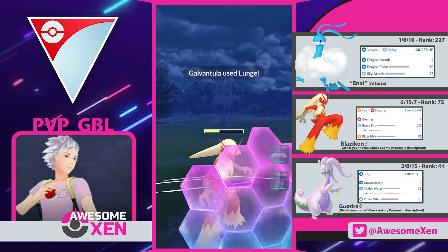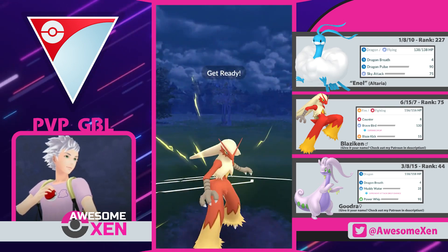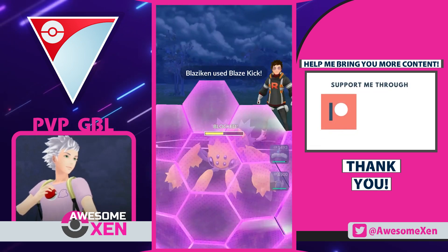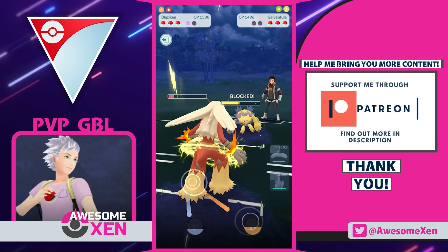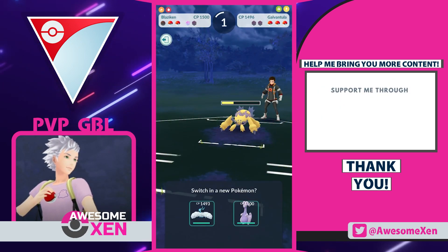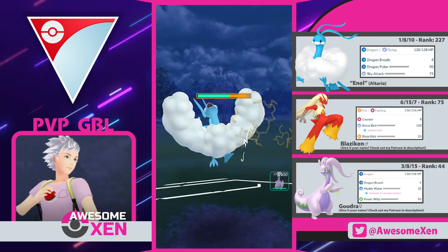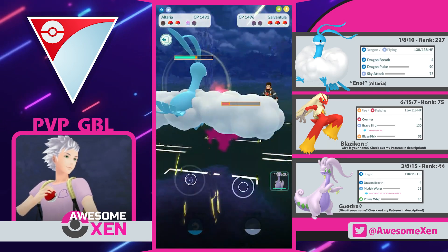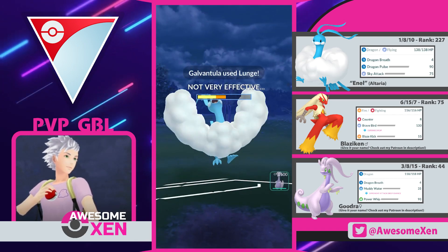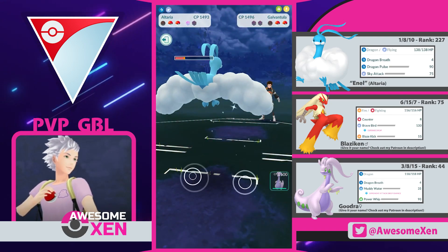Unfortunately Blaziken is so squishy! So we need to give up a shield here. It was a Lunge! We might have been able to take that! Use your Blaze Kick! They absolutely can't take our attack — Blaziken might be squishy, but it hits like a truck! We got their last shield! Keep attacking Blaziken! Almost there! Damn, we needed one more! Rest well! Go Altaria! They're up for an attack already — that Discharge is not threatening us by any means. Use your Dragon Breaths! We can farm them down!